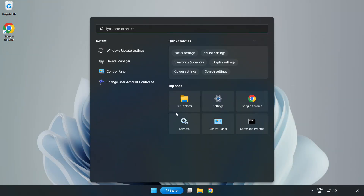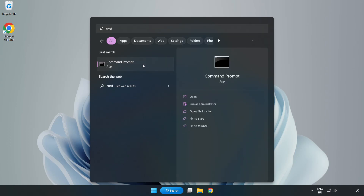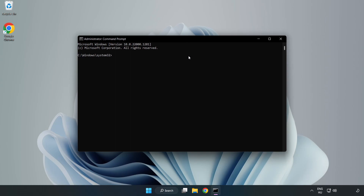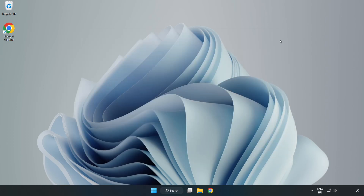Click the search bar and type CMD. Right-click Command Prompt and click Run as Administrator. Type SFC /scannow and wait for it to complete. After it has completed, close the window and restart your PC.